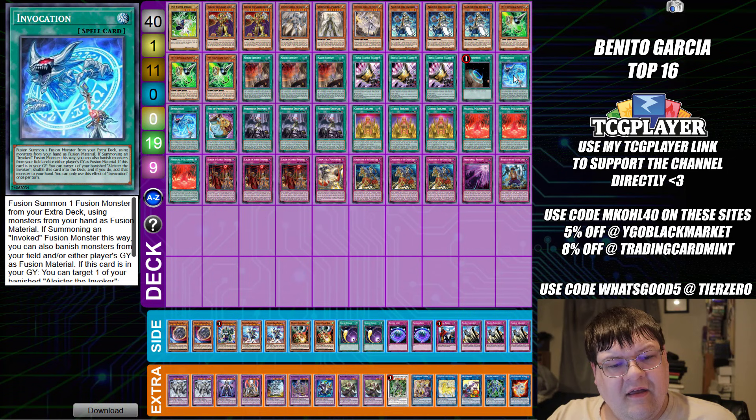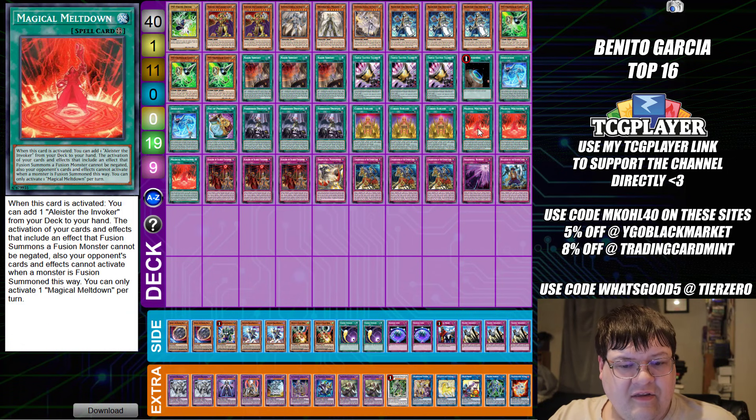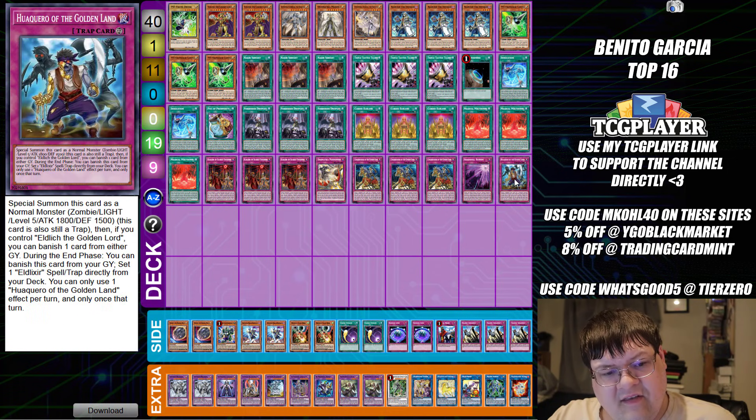We have triple Nidiair Servant, triple Triple Tactics Talents, one Terraforming, two Invocation, one Prosperity, triple Forbidden Droplet, triple Cursed Eldland, triple Magical Meltdown. Then our trap board is triple Scarlet, one Punishment, triple Conk, one Schism, and one Haguero.